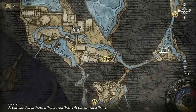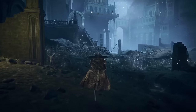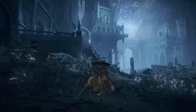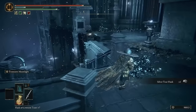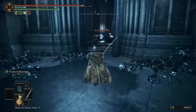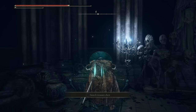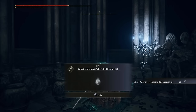To find the bell bearing, go up the stairs — they're literally right in front of you, you can't miss them. At the top of the stairs take a lift and you'll see a room with a bunch of slimes. I recommend baiting them to the door and defeating them all at once. After you defeat them, loot the chest in the back of the room and this is going to give you the bell bearing.